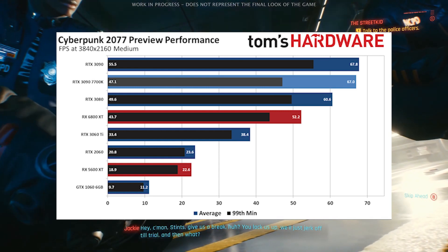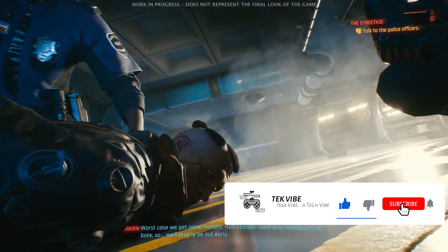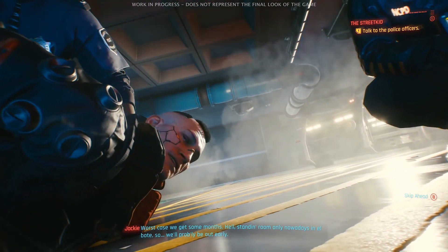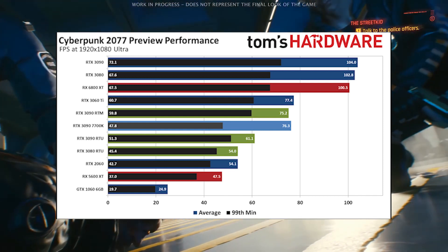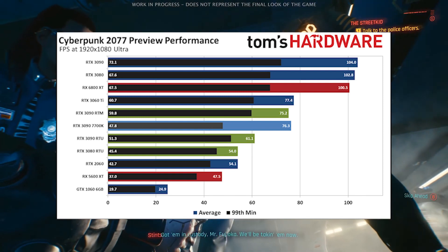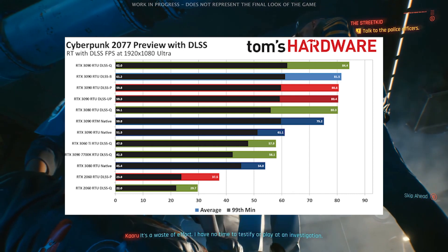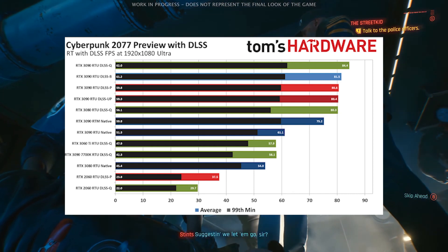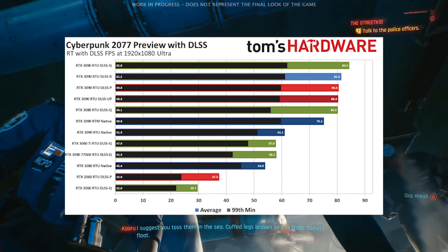Moving on to ultra settings, I will be showing graphs of GPUs without ray tracing on, and then ray tracing and DLSS on — because why would you not use DLSS if you could? 1080p, ultra settings, ray tracing off: even though it's just 1080p, it is good to see such a high-end game pushing 100 FPS, ray tracing or not. 1080p, ultra, ray tracing on: as everyone should have expected, we do see a big boost in FPS with DLSS running. And even with ray tracing, the 80 FPS on the 3080 is quite nice.